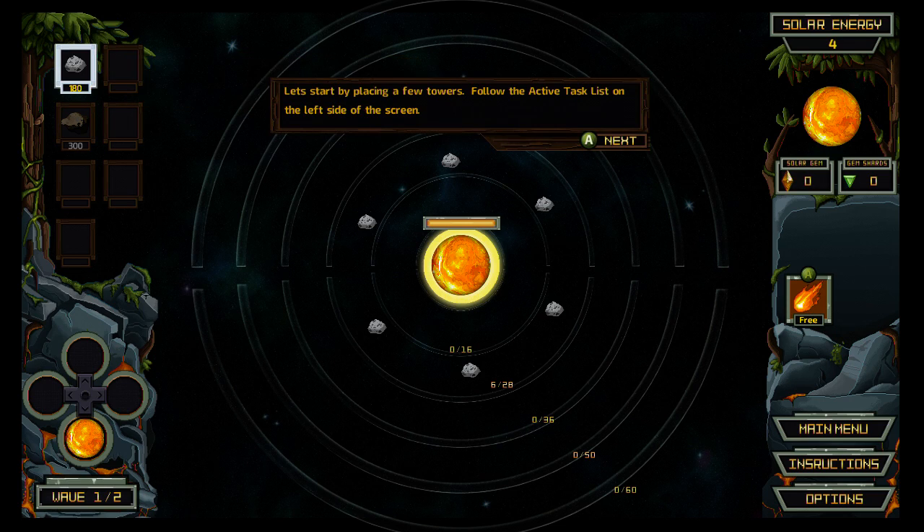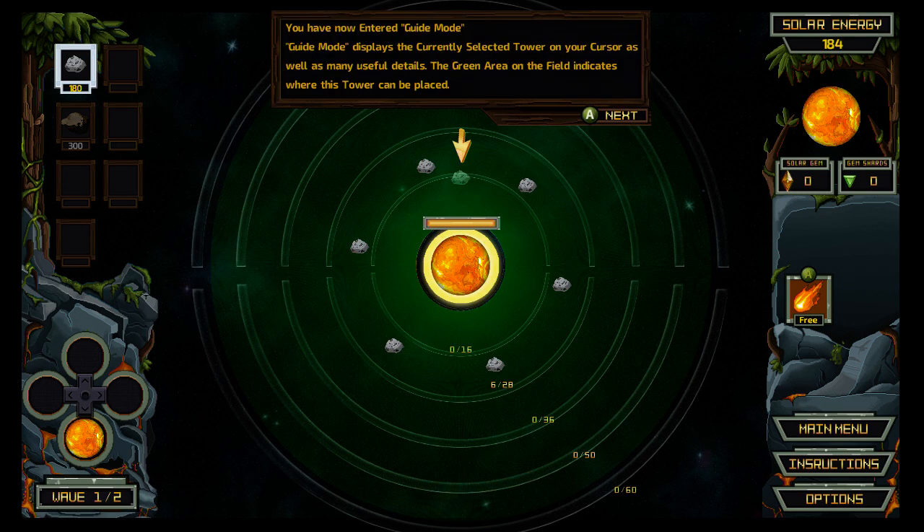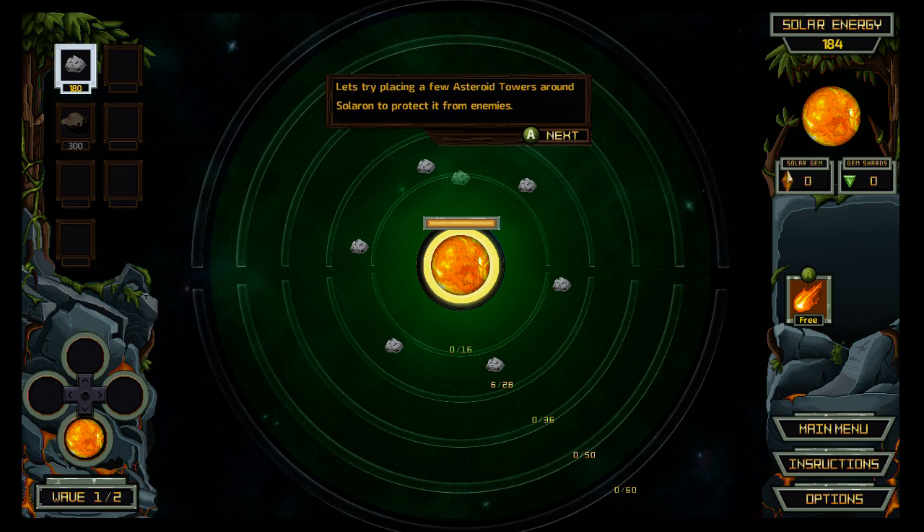Let's start by placing a few towers. Follow the active task list on the left side of the screen. Tap left trigger to enter guide mode. Guide mode displays the currently selected tower on your cursor as well as many useful details. The green area on the field indicates where the tower can be placed — anywhere within the gravitational pull I can place an orbit for this defense. This box displays your current solar energy. All tower and skill purchase costs will be deducted from your solar energy.